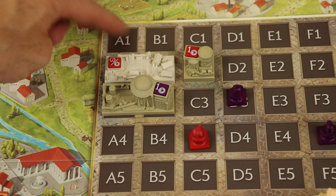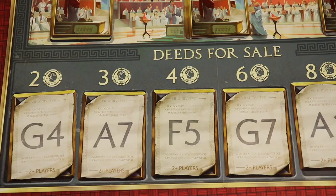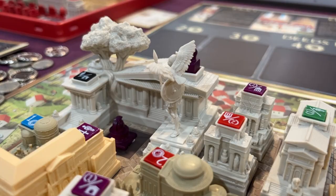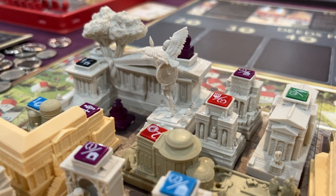Two points for every coin — two points at the end of every round — but you'll build around this as well. And it doesn't matter whose buildings they are, so there's a lot of interaction. Or you might be simply taking income to afford some of these plots of land. That's it. Three choices with tons of depth.